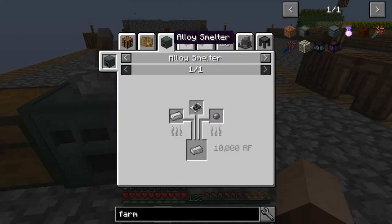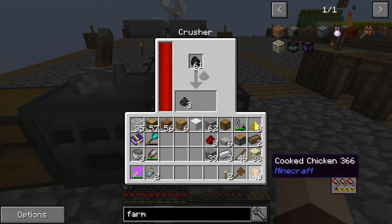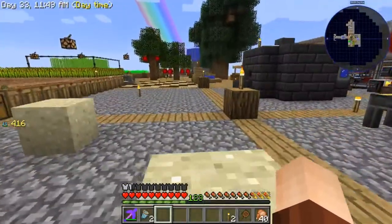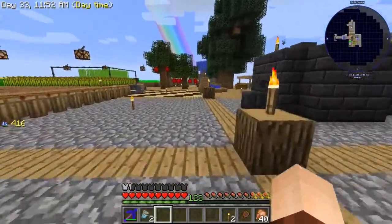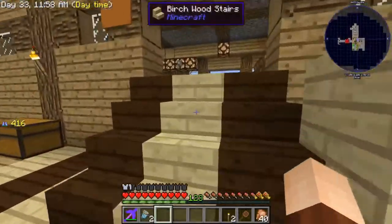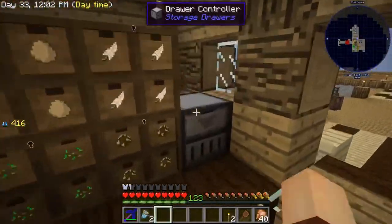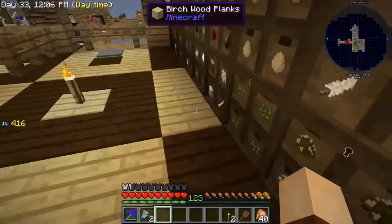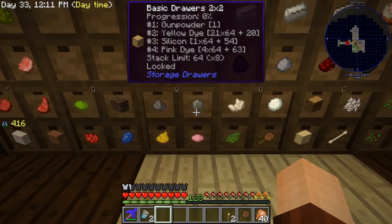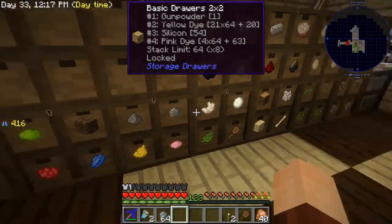I've got a bunch of coal here — we're going to drop this in and it's just going to start kicking out coal powder. Now to make the electric steel in the alloy smelter we're going to need regular iron ingots and silicon. I didn't actually grab any silicon — I'll go quickly and grab some. I know I've created a silicon chicken sort of outside of the episodes. Here's the silicon — grabbed way too much, we'll put that back.